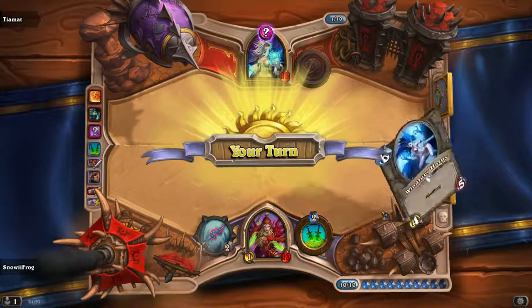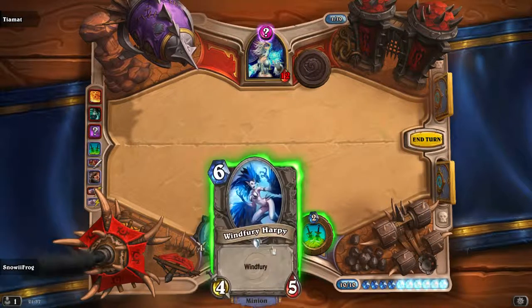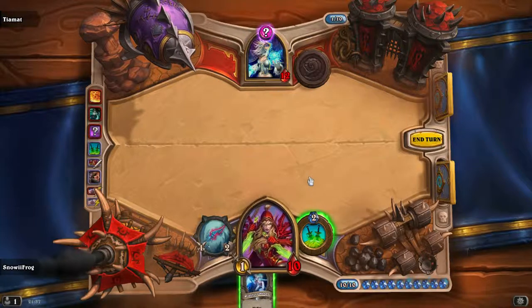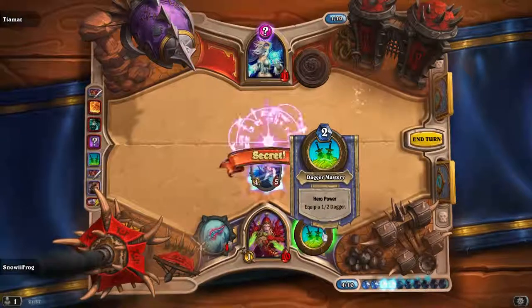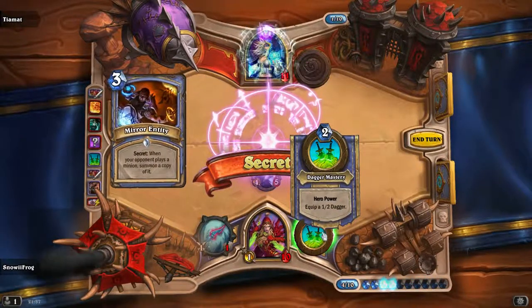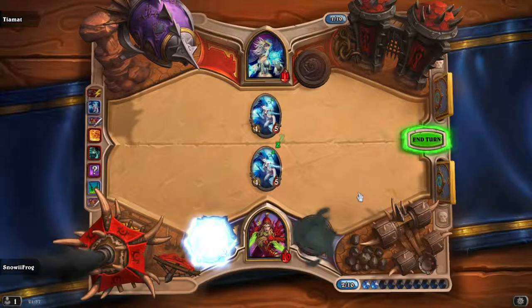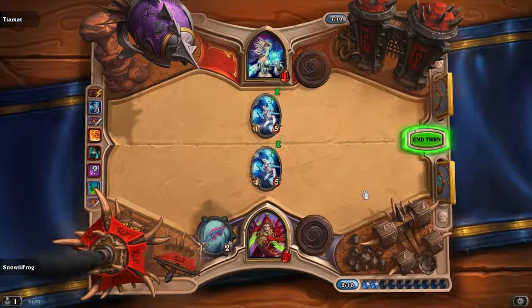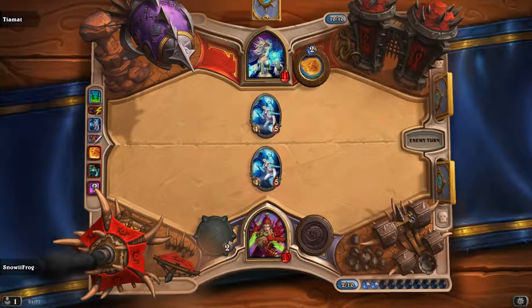And another Mirror Entity? You've got to be kidding me. That was the fourth Mirror Entity! He's getting — so he wins the game with this one, actually. I probably shouldn't have played it. That's just crazy — four Mirror Entities.